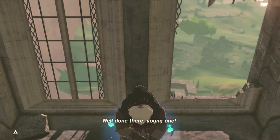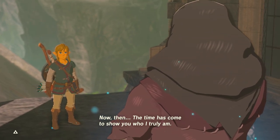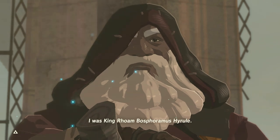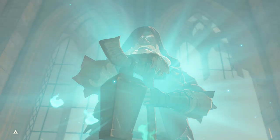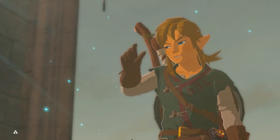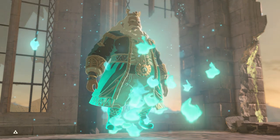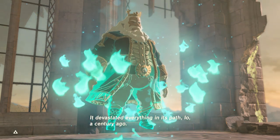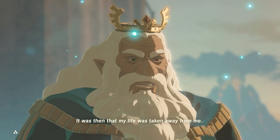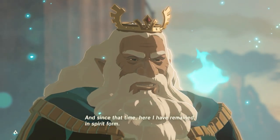Ha ha ha. Well done there, young one. Now then, the time has come to show you who I truly am. I was King Rombos Faramis Hyrule — I was the last leader of Hyrule, a kingdom which no longer exists. The great calamity was merciless. It devastated everything in its path a century ago. It was then that my life was taken away from me, and since that time, here I have remained in spirit form.